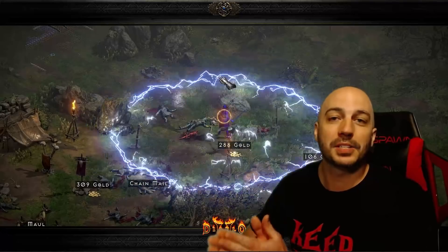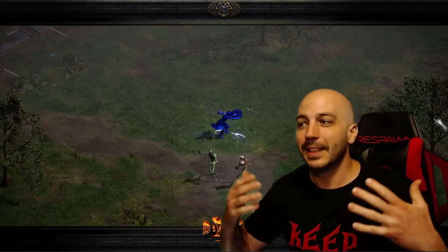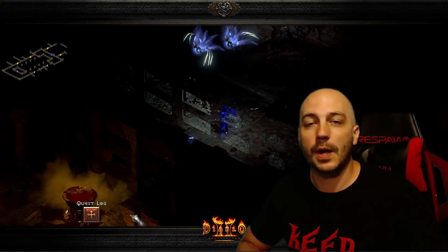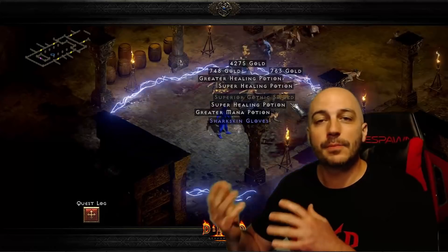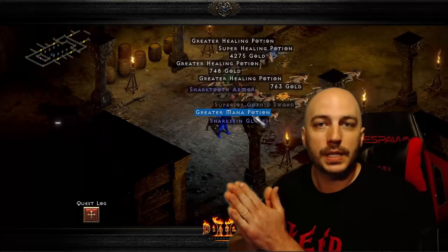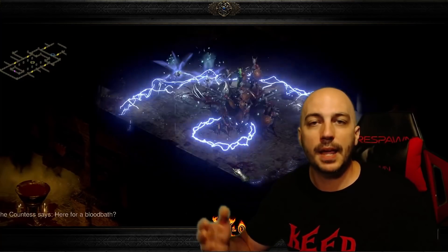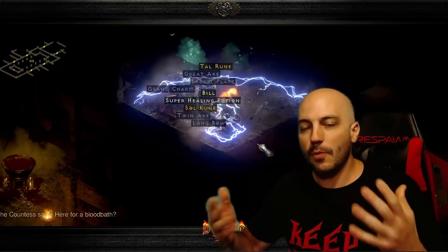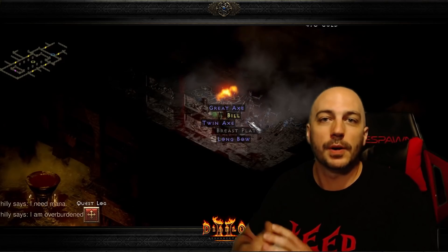Just for example, I'm actually running this with a level 65 sorceress with negative 80 fire res and like negative 60 something lightning res, and you can even do Nightmare Countess and build up wealth with a character this terrible. Obviously if you run the Hell Countess, it's slightly more difficult — all of her minions are immune to cold, and you'll get an opportunity to get a rune up to Ist from her rune drop table. Being in Hell, you can get all other types of high runes, even up to Lo from around the Countess there, and if you get crazy lucky, maybe even get one of those high runes.